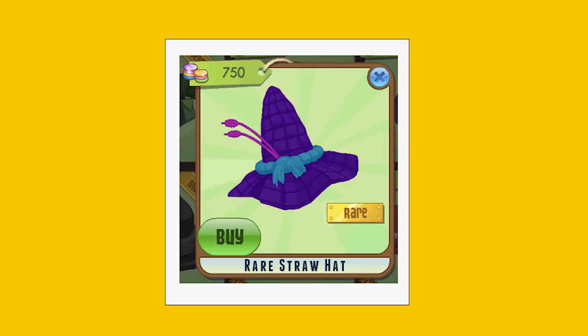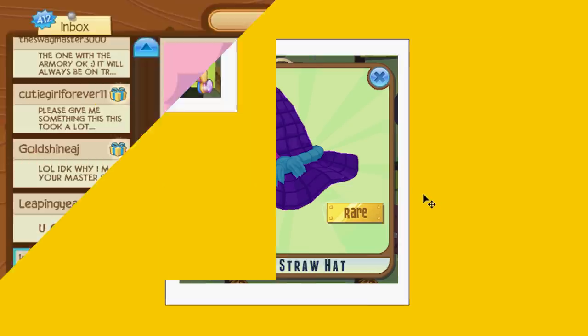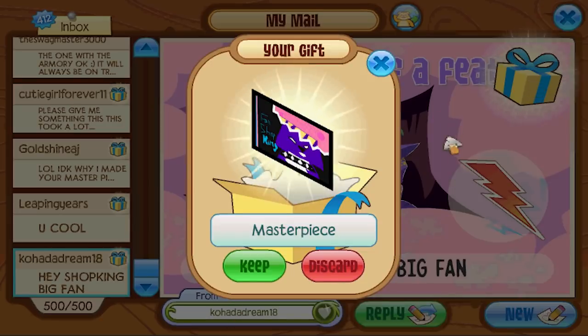Oh, check it out — I found one of my real old edits that I did for the straw hat. That one right there would be so cool — purple and blue with some pink in it. That would be nice.